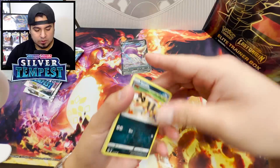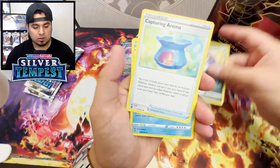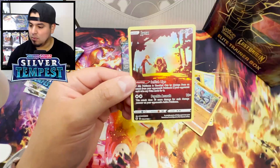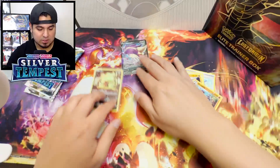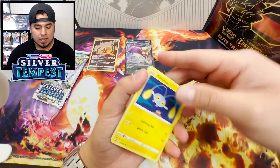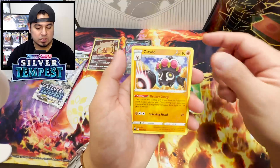All these sets I picked are the most recent sets with all the Trainer Galleries as well. It's just hard to go back and open up other sets that don't have Trainer Gallery. Speaking of Trainer Gallery, we got a Jynx and an Armaldo. Shout out to the Character Rare Jynx with this dude, I think his name is Aaron.